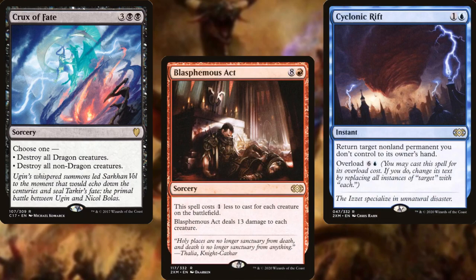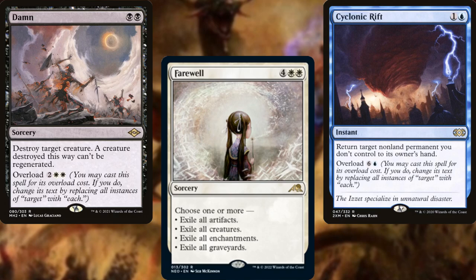Crux of Fate, Blasphemous Act, Cyclonic Rift, Damn, and Farewell help us to reset the board as needed.